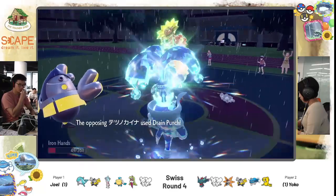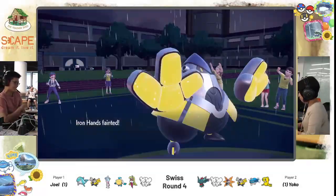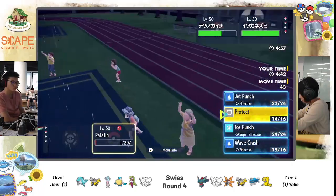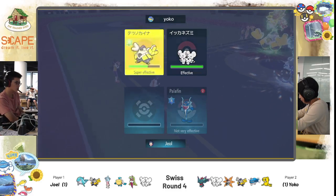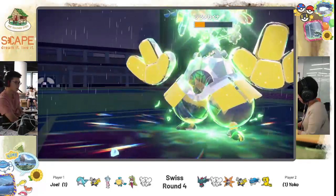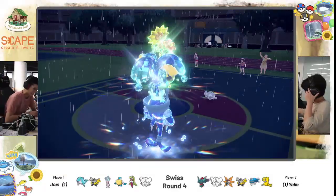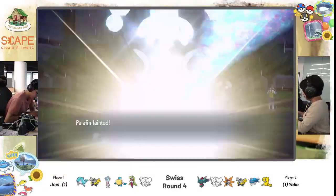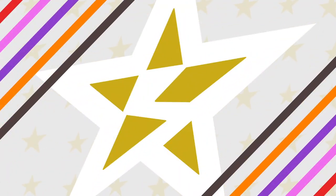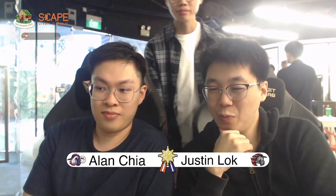Yoko calls the Protect and goes for Iron Hands instead — sealing up the game! Palafin at 1 HP. It's a dark day for our hero. That's why it's raining — the heavens are crying for our hero has fallen. I don't think the Wave Crash recoil damage mattered much anyway, because a second Thunder Punch would have picked off Palafin. The Helping Hand was quite significant. Crucially the Queen fell — behind every strong dolphin there's a strong woman. There's a strong Mangosteen. Yoko takes Game 3!